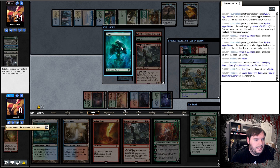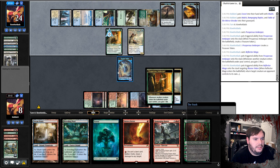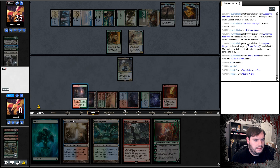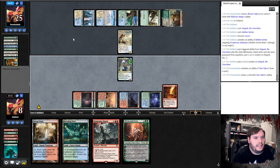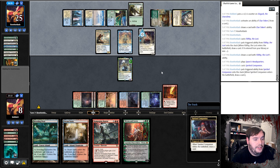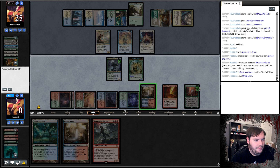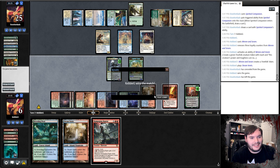Pass the turn. Opponent cracks the clue, Fibblefip draws a card, taps headquarters, Spirited Companion draws a card, passes. Another land. Ren and Seven minus, make a token, Steam Vents untapped. Opponent scoops. We win the match 1-0. Let's get to the next game.